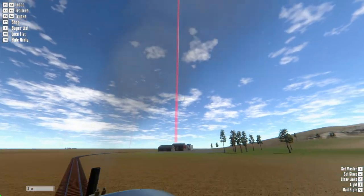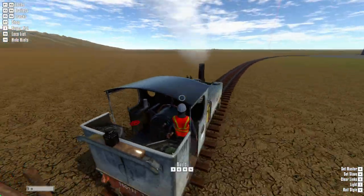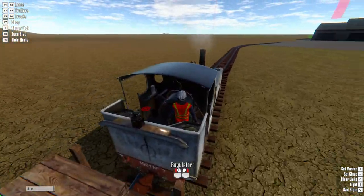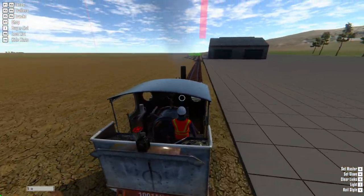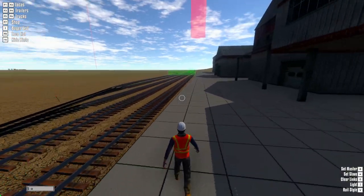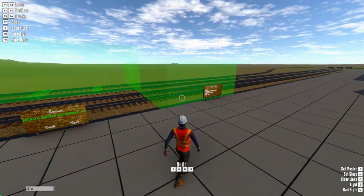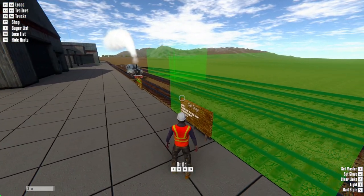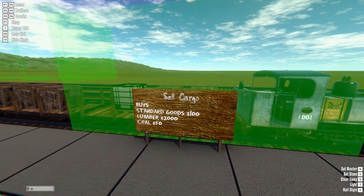This right here is the very first freight location. Any of these red icons or beams of light — however you want to call them — are indicating places that will buy cargo and also create cargo in place of what it purchases. We are getting ready to demonstrate that here. In order to sell cargo, you just bring your locomotive to where it goes through this green box and any item that is inside of it — as you can see here on the list — once you click it will sell it. And we are selling standard goods, that's what we start with.